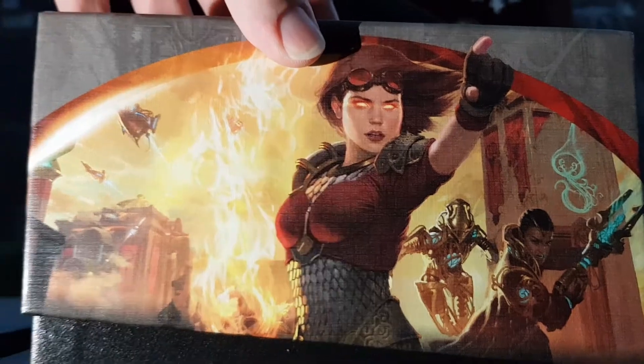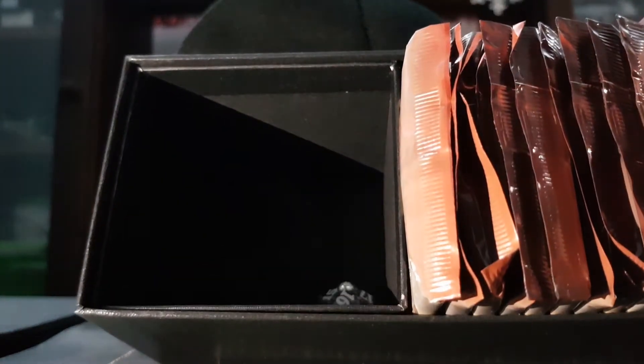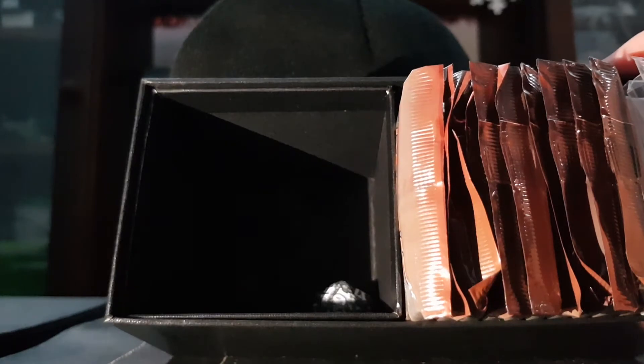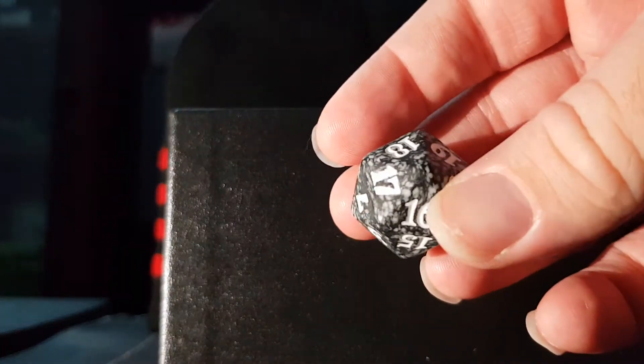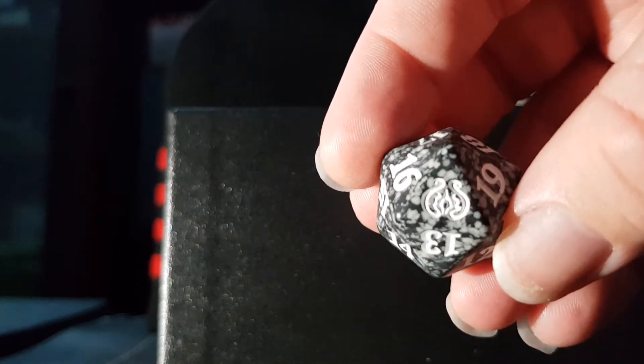What you see in here, it's like two separate compartments. One's just got the dice in it — there you go, that's the dice. I'm actually really happy that I got the black one — I like the black one over the white one. There's the Aether Revolt symbol. Awesome. Spin down, of course. Put that back in there.